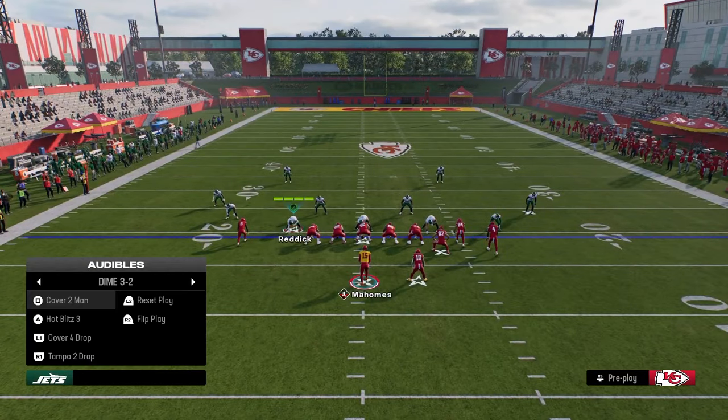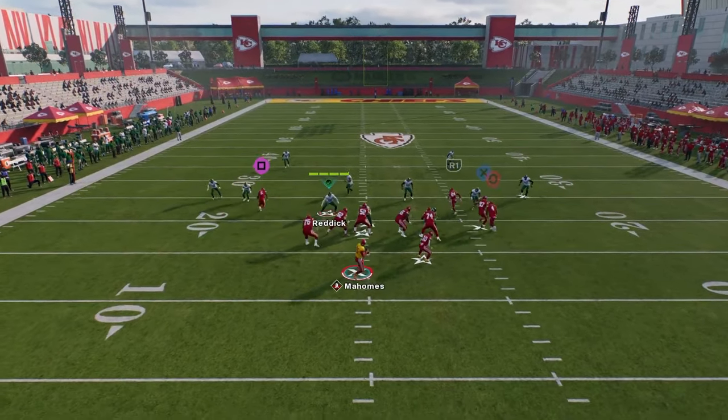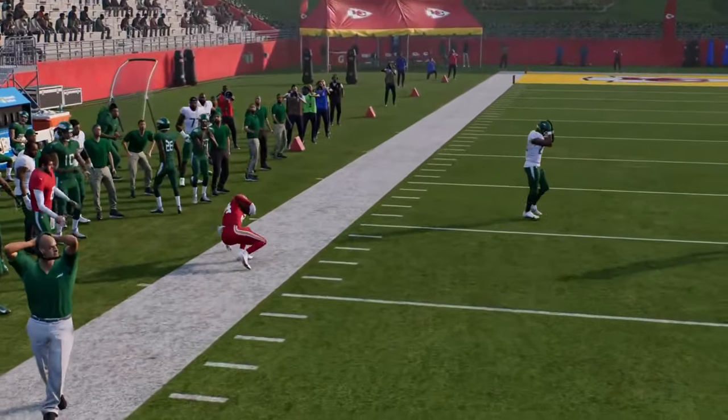Another thing I wanted to show you is that cloud flats — typically even if you shade a cloud flat over the top — don't get back and they definitely don't get to the sideline. So if you wait on this crosser, you can throw this over the top for a big play over the top of the defense.